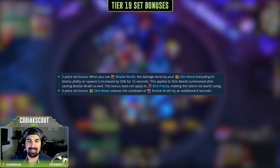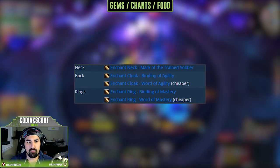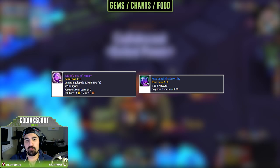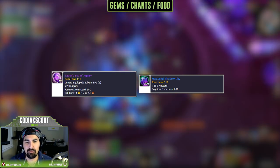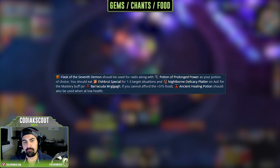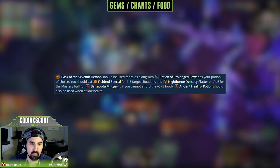Moving on to gems, enchants, and consumables: for neck enchant, use Mark of the Trained Soldier for the Mastery buff. For back, use the Agility enchant. For rings, use the Mastery enchant. For gems, use one Saber's Eye of Agility and fill the rest with Masterful Shadow Rubies. For your flask, use the Seventh Demon. For your potion, use Prolonged Power. For food, use the Fighter Chow special for one to three target fights, and the Nightborne Delicacy Platter for AoE situations.